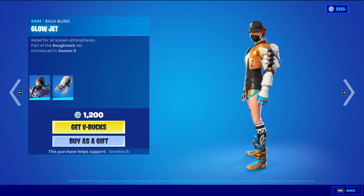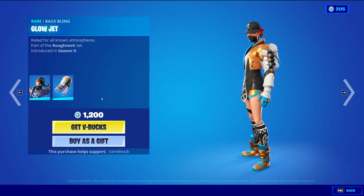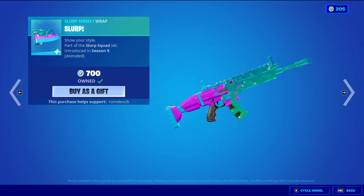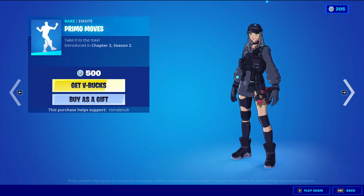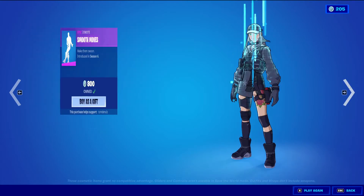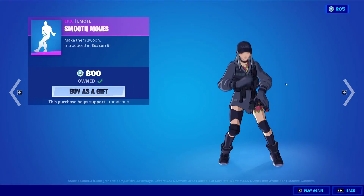Biz with the back bling — Glowjet, Rare skin, 1,200 V-Bucks. Slurp — Slurp series wrapping, 700 V-Bucks. This one's an animated wrapping, you can see that slurp effect going on the wrapping. Primo Moves — Rare emote, 500 V-Bucks. Smooth Moves — Rare emote, 800 V-Bucks.